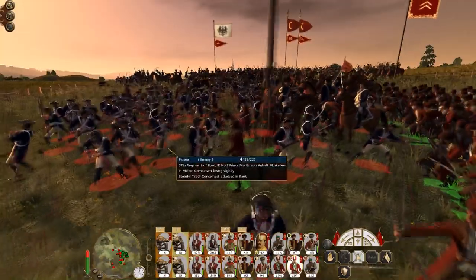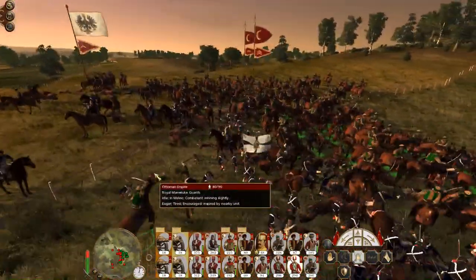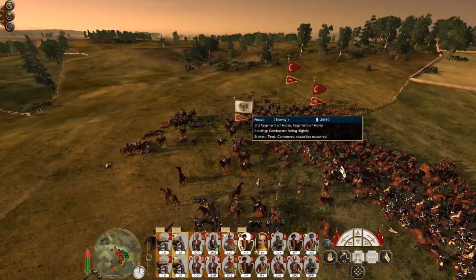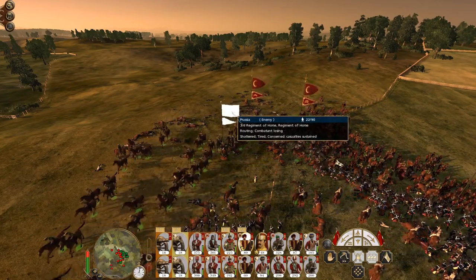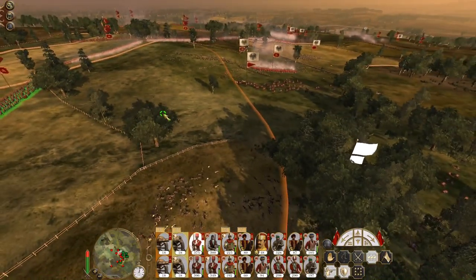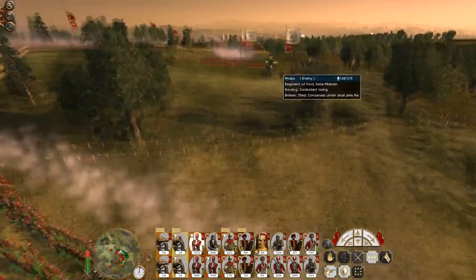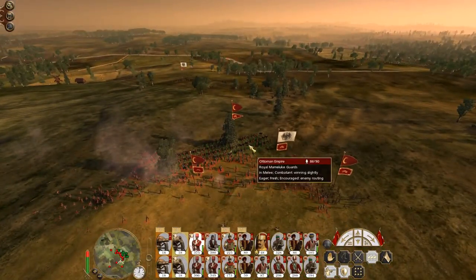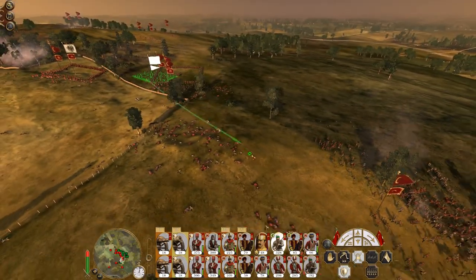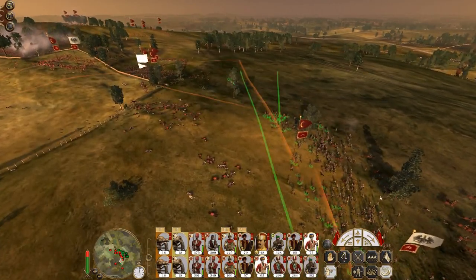Quick-climbing artillery is doing work, even though I've not really seen it. My semi-Janissaries are charging in. There goes their regiment of horse. If I can chase them down and shatter them, that would be lovely. Charge on into the infantry. This Nizam infantry is ready, firing on the light horse that still exists. My skirmishers are going to leg it.